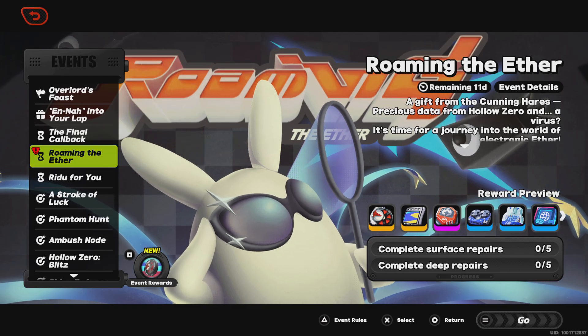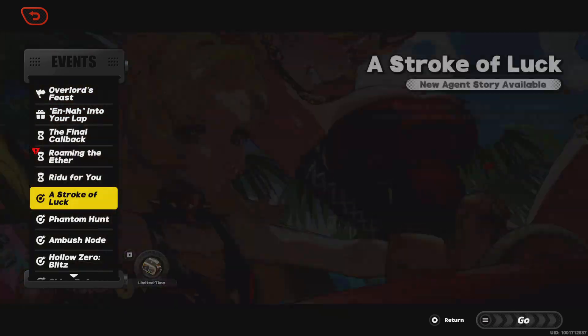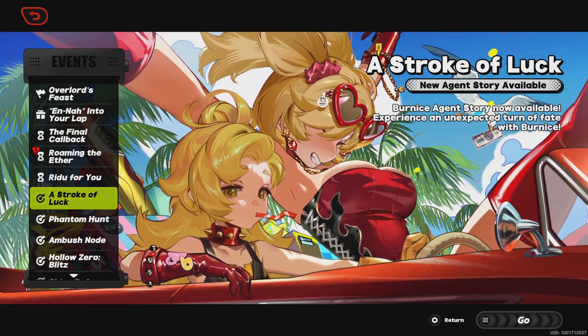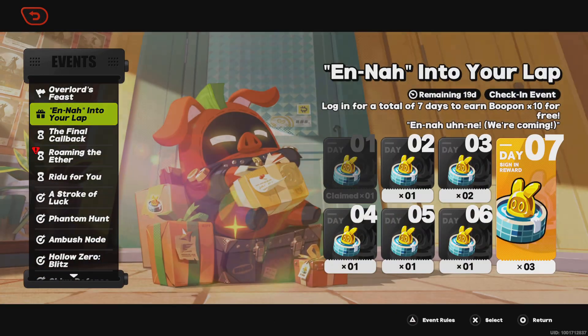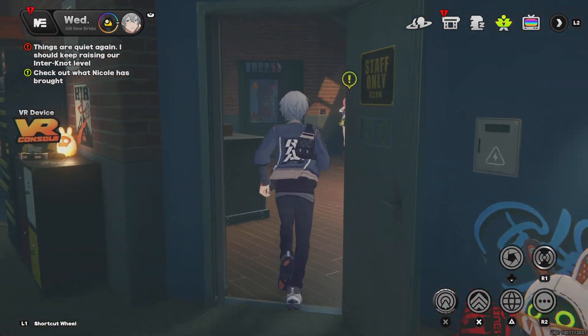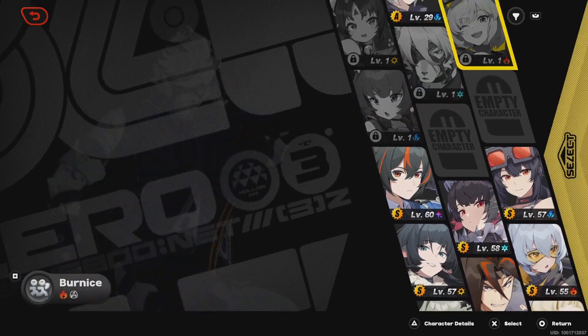There's also Roaming in Ether, which is for the Cutting Hairs — that's an event by the way. And then there's Bernice's new story, which I'll do off screen. There's also something with Rain — it's new main story content, kind of more like side stories with Rain, which is cool. And obviously there's more, so let's take a look at Bernice herself.